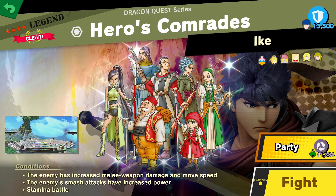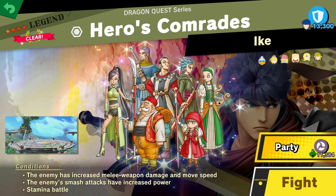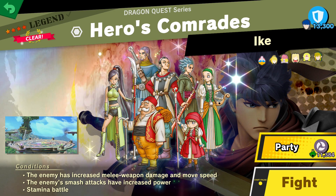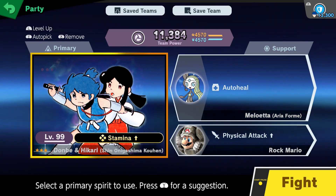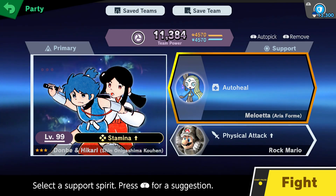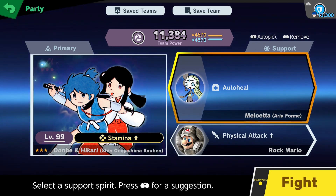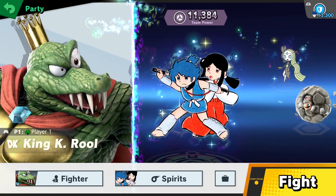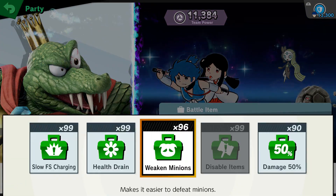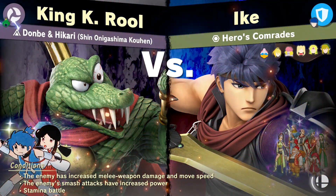Up next we've got the Dragon Quest Heroes Comrades Legendary Spirit fight. This one can be extremely difficult — it's a stamina battle, so here's my spirit setup. Donby and Hickory: go with this one because you start with additional stamina, meaning more HP than normal. Then the Meloetta Auto-Heal is going to come into factor — you need to conserve and build up HP throughout the entire fight. Since Donby and Hickory have three slots, I also threw on a physical attack spirit. Please use Weakened Minions to make this fight much easier.